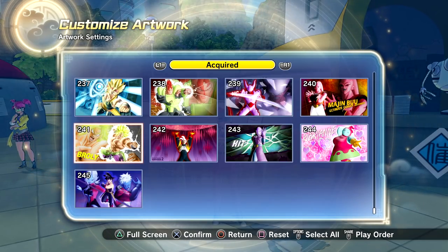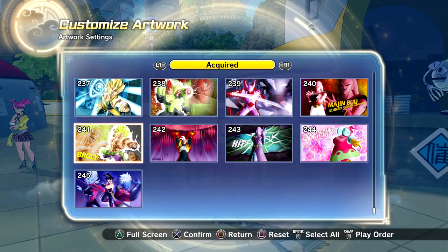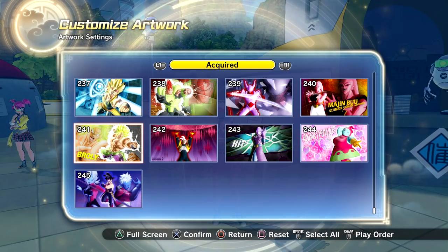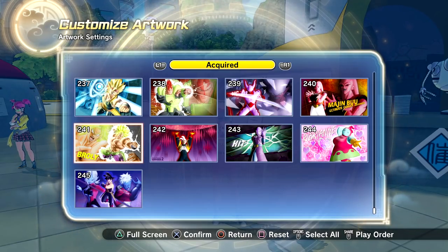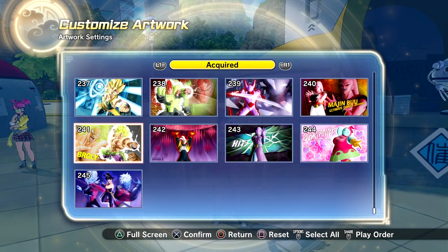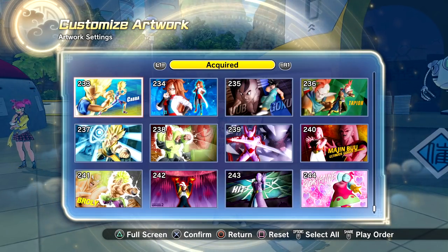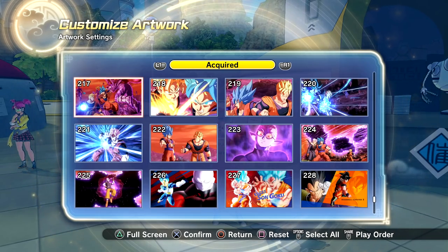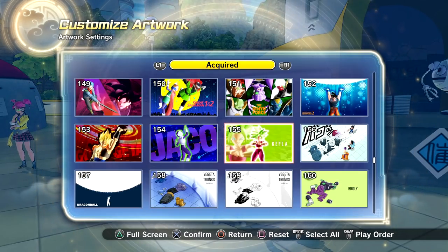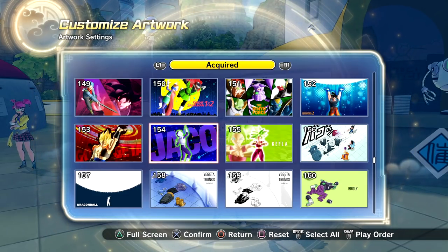For the free update there was a ton of artwork added, and most of it will be obtained through TP Medal Shop or the new raids. There are five consecutive weeks of raids, each dropping new stuff. For the first raid it's Cauliflower and Kale and you can get the End of Z Trunks outfit. For the second raid it's Full Power Jiren and you can get Bergamo's outfit and wig. After that it's mostly artwork and super souls. Literally every character in the game got new artwork, which is pretty sick. We still don't have artwork 156 and 157, which I think were never given out yet.